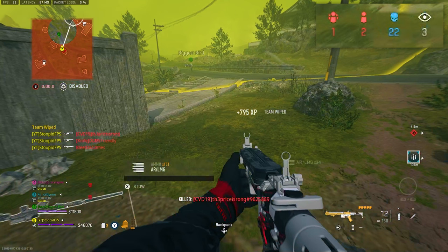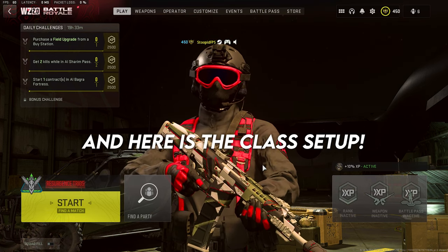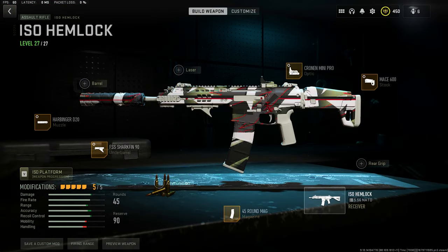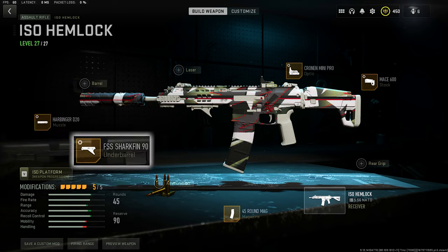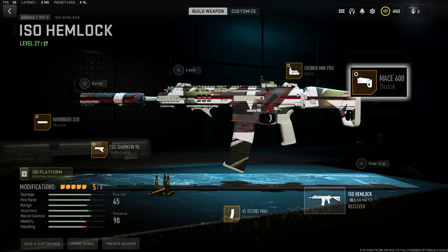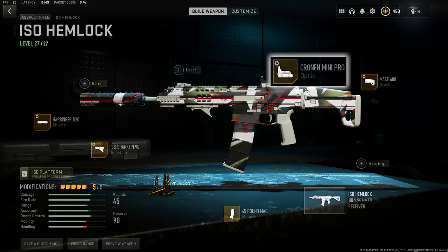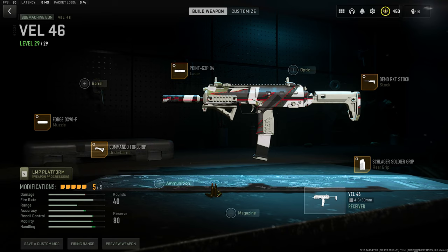It's not nothing too crazy, I haven't played too much Warzone, but this class is definitely one of the best on the game. Here's the class setup: on the ISO I'm running the Harbinger D20 Muzzle, the FSS Sharkfin 90 Underbarrel, 45 round mag, the Mace 600 Stock, and the Cronin Mini Pro Optic. The tuning is all personal preference, and so is the optic — you can run multiple different optics, but I think the Cronin Mini Pro is the cleanest and the best one to use.